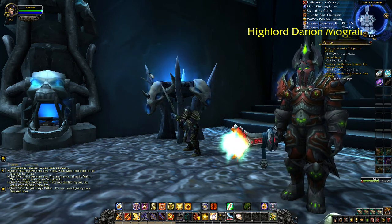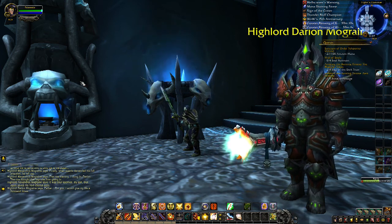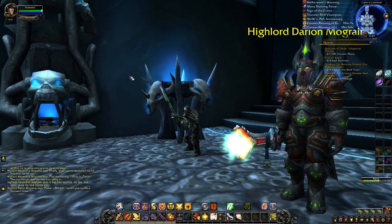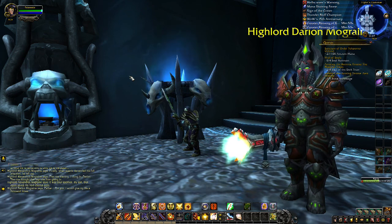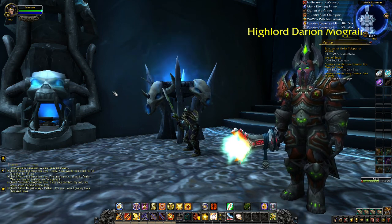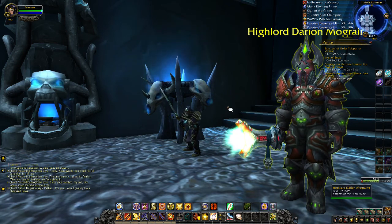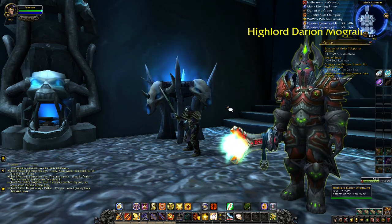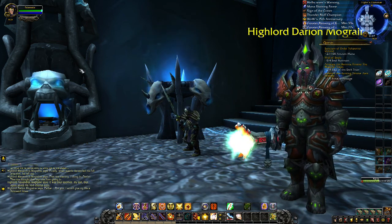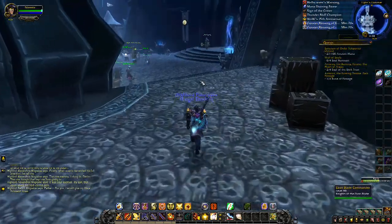Remember — back in Vanilla in Naxxramas, Alexandros was one of the four horsemen with the corrupted Ashbringer. And if you take the corrupted Ashbringer to his son — not Darian, the other one who was with the Scarlet Crusade and backstabbed him — Alexandros actually shows up and kills him. So now he's finally free. This is basically the conclusion of what happened back in the Death Knight Starter Zone at Light's Hope Chapel, where Alexandros showed up and Darian realized what was going on. This is the conclusion of that story arc with Darian Mograine.